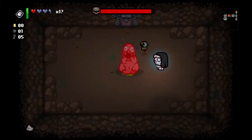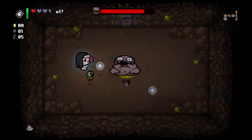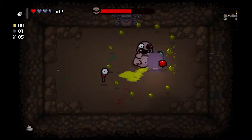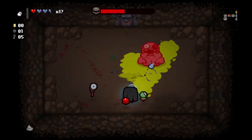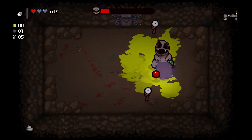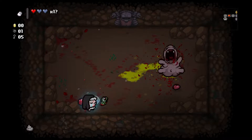Peep boss fight. Do we use the stump and try to... yeah, see if we can get some damage there. Not a lot, but it's charged again because I ran into the eye, so might as well. Yeah, that works out really well.